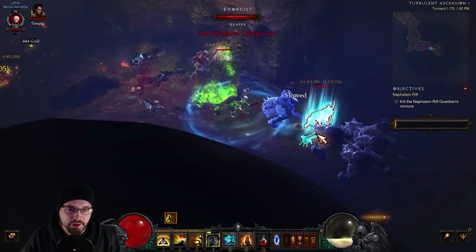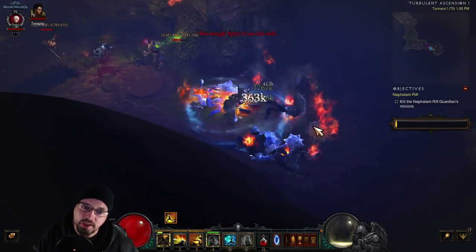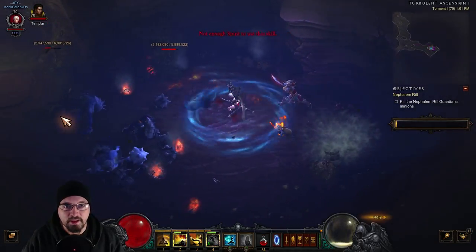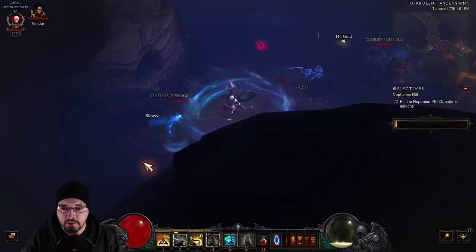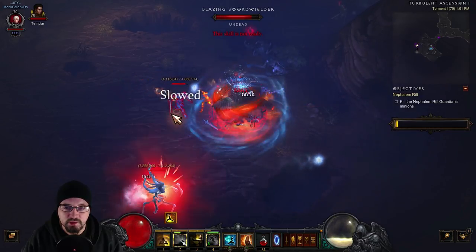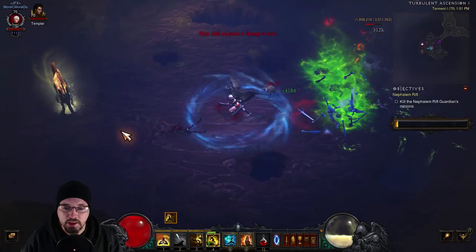Exploding Palm is useful for taking down Champion Elite Packs with density, because you can put Exploding Palm on the guys around them, and then when they die they'll explode — and that collateral damage will do a lot of damage to the elites. But the single target damage, i.e. the Rift Guardian fights, isn't as bad as it is on other classes at this level, but it does take a minute.